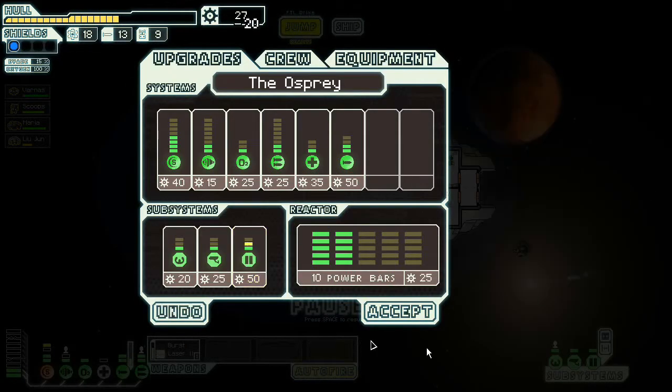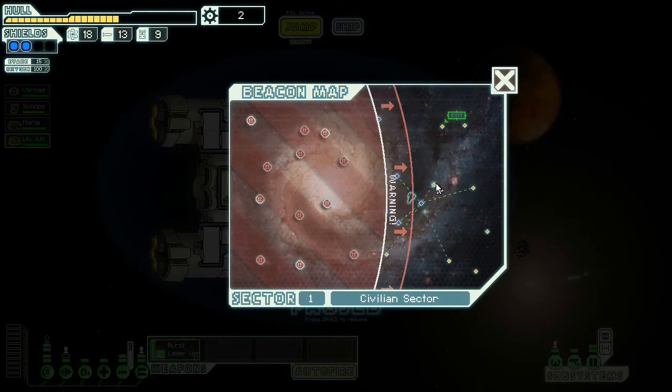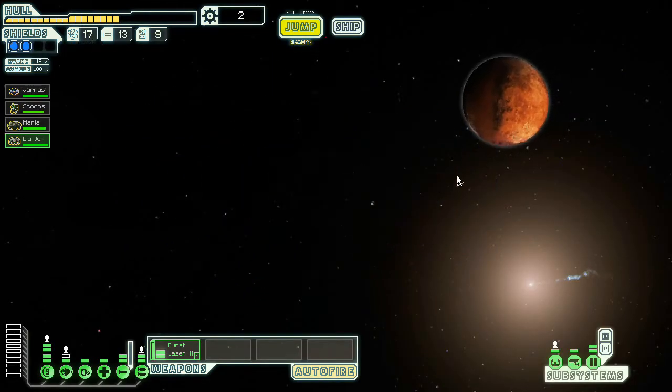I'm going to upgrade my doors and upgrade my power just a little bit more so that way I can get more power to the engines. We're doing okay so far. It's not an amazingly good run — we're at half health already. But we got tons of fuel, we got missiles in case we ever get a missile weapon. We're doing okay. Could be better, but doing okay.